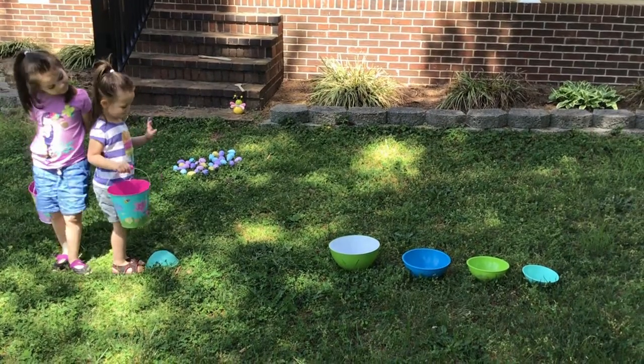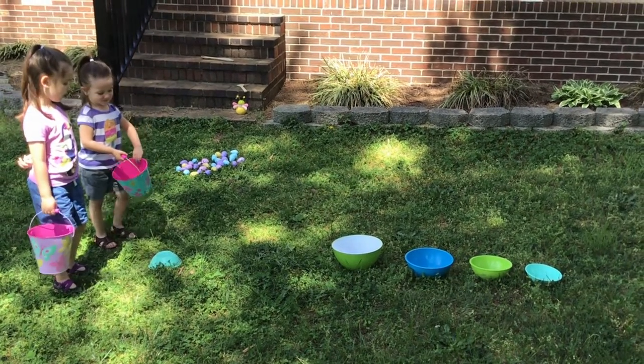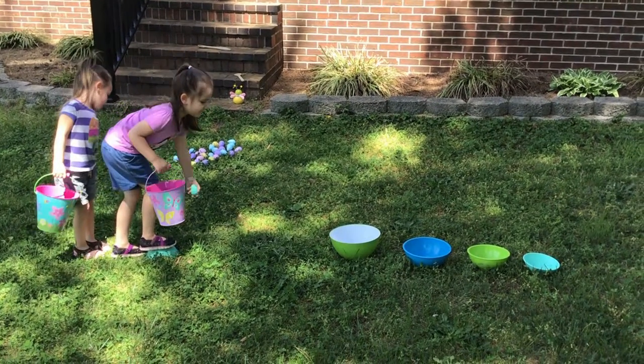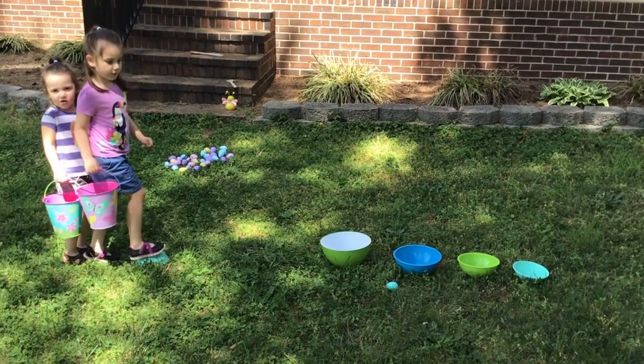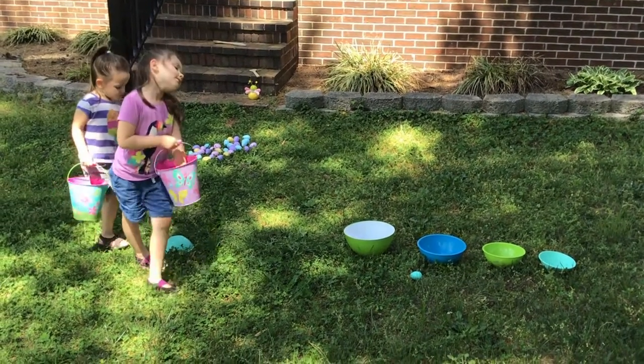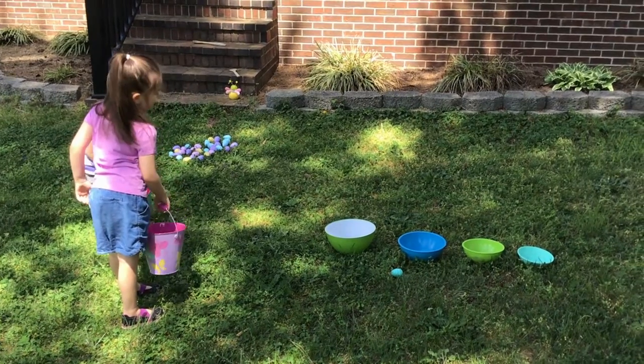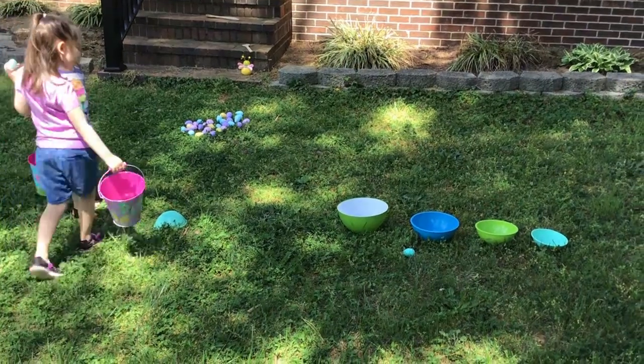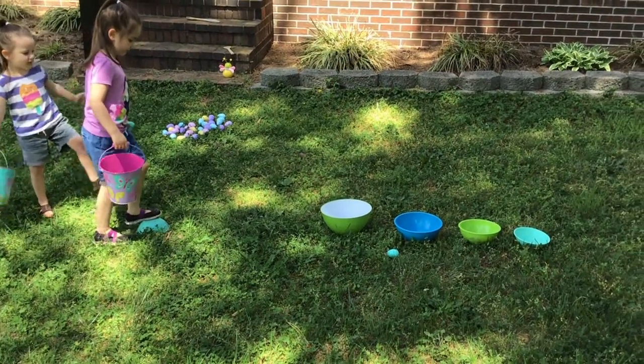The second idea is to take those same bowls and line them up. You can make each bowl worth a certain number of points — for example, the first bowl could be two points, the second bowl five points, and the last bowl twenty points. To make it easier, you can put the big bowl in the front, or you can put the big bowl as the last one to make it harder. It's up to you!